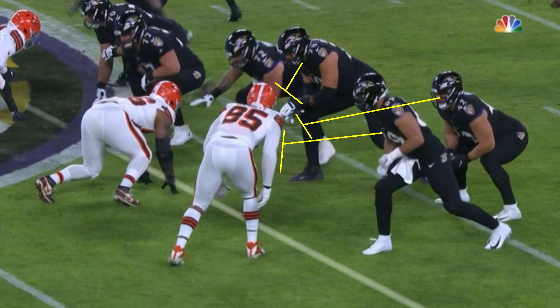Myles Garrett is getting not double teamed here, but triple teamed. The reason why you're doing this — typically teams won't immediately put three guys on an edge rusher, usually one or two. But with the way this is working out, you have your fullback Patrick Ricard in on this play just to block, and you're also going to have Mark Andrews chip Myles Garrett. So it ends up being a triple team, kind of.